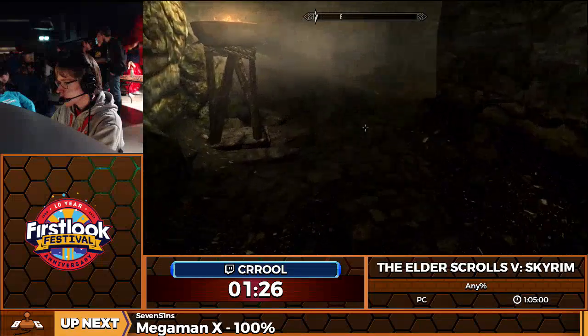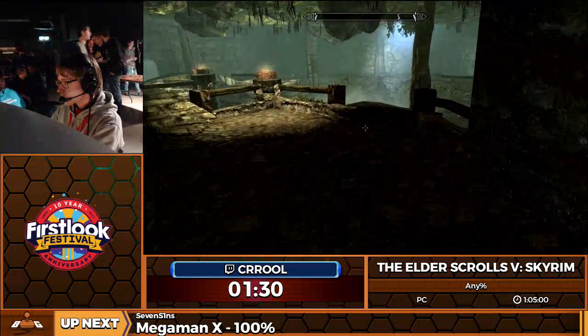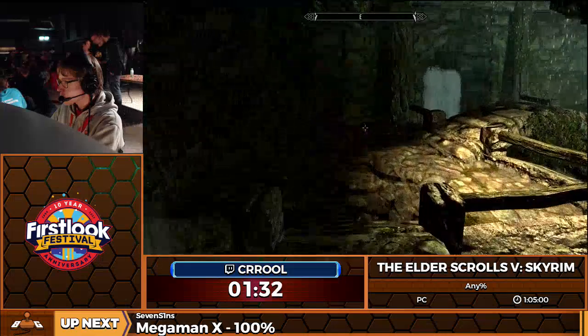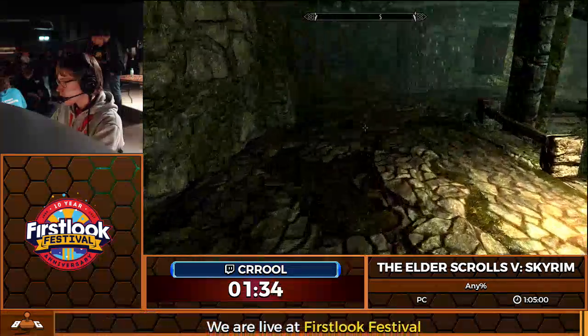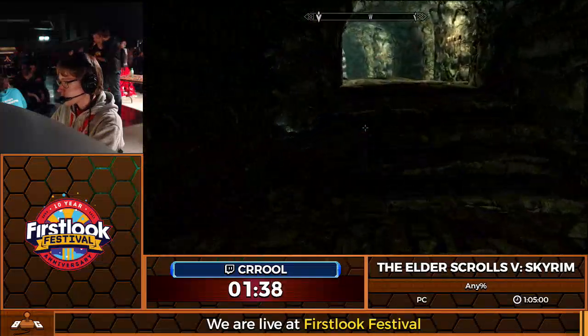Just jump over the torch there and we're going to calmly walk out of this place. Most of the enemies have disappeared due to me clipping through the wall earlier, so I don't have to worry much about enemies and can just keep on running.